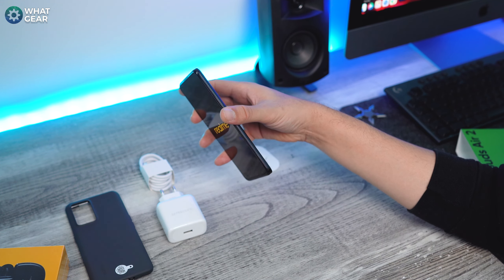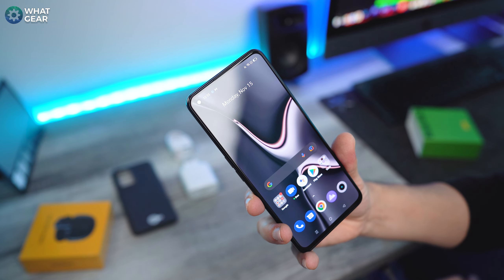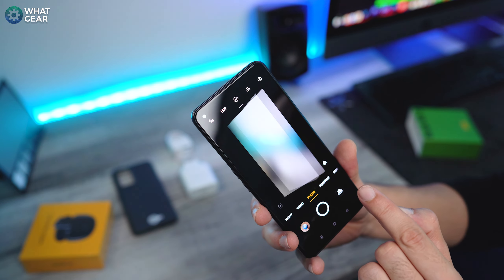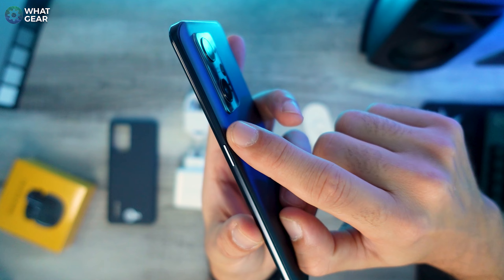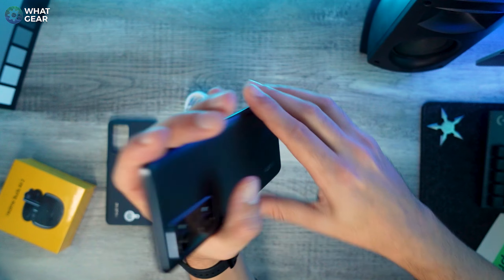The camera bump does stick out ever so slightly, and they've gone for a top-left corner punch hole for the selfie camera. When you activate it you get a really nice animation around it. The power button on the right side has a really nice texture on it as well. There are also built-in stereo speakers.